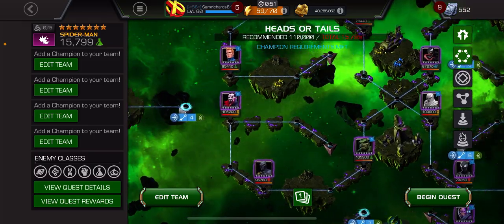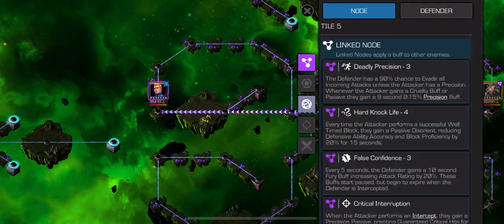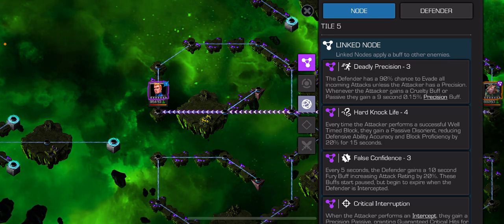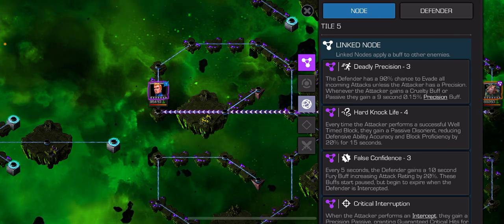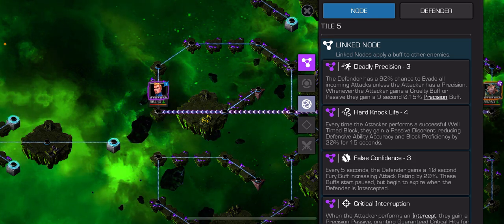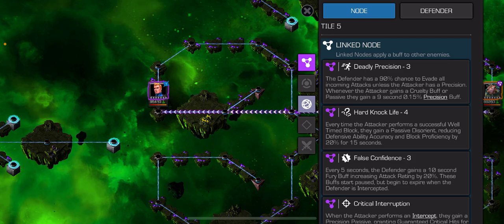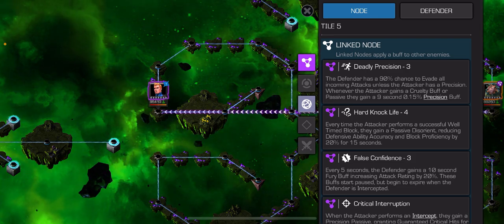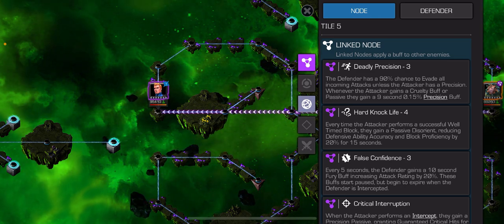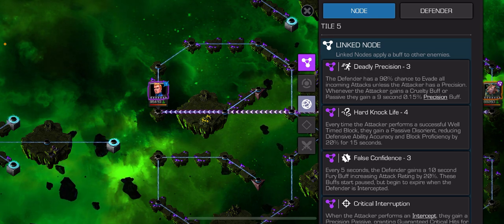We'll start with the path going up to Human Torch as the first node: 90% chance to evade all incoming attacks unless you have a precision buff. Whenever you gain a cruelty you also gain a 9-second precision. Precision buffs can come from dexing — if you dex and then hit, that stops them from evading. Cruelty buffs aren't too common, so really here you're looking at evade counters: anyone with cold snap, Kate Bishop, Shang-Chi, Quicksilver — just a lot of evade champions.